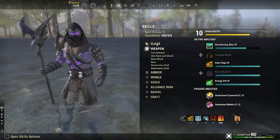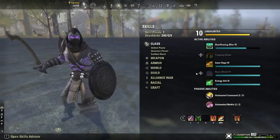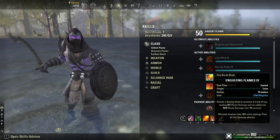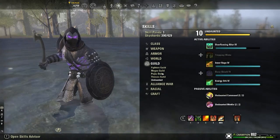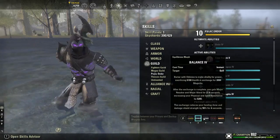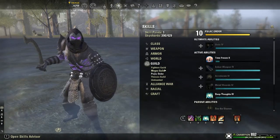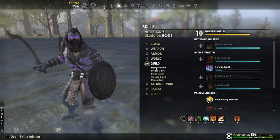On my back bar when I'm using a lightning staff I like to put Wings, or if I'm with magicka characters like Blades I'll put on Engulfing Flames. You can also run Blood Altar or Meditate — Meditate is super nice too. You basically grab all the adds, use Choking Talons, then Meditate for a few seconds. You can probably get about three seconds off of it and that's more than enough. I did try Time Stop but I didn't like it — it took too long and wasn't as effective as Talons.